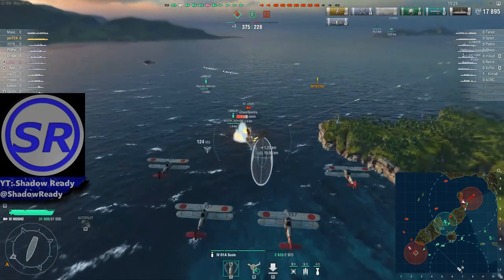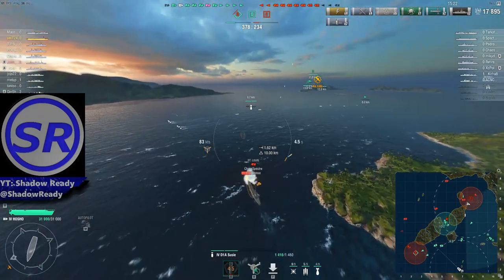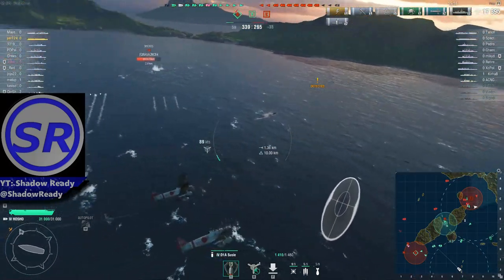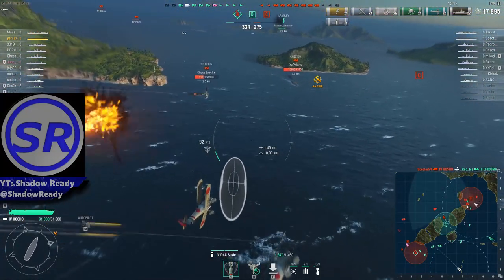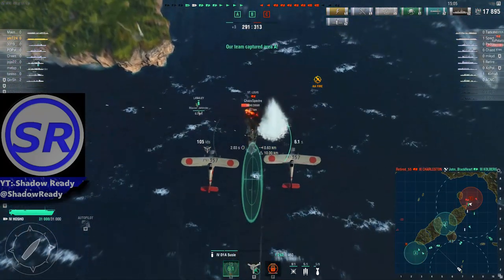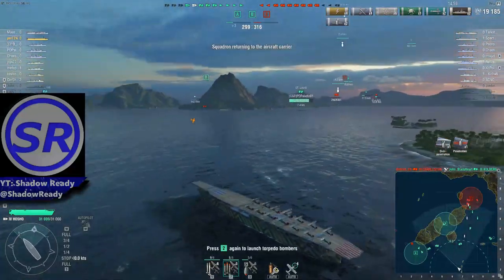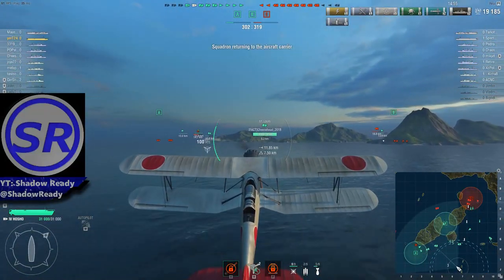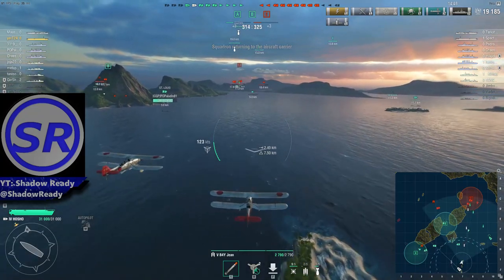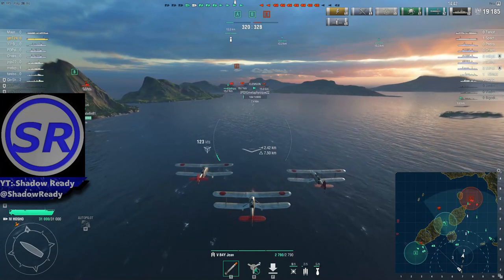Then you just line it up again. I had to drop early because I overshot it a little bit — that's something you have to gauge, the drop timing is a little harder to get right on this one. Over-penetrations, but it was still a lot of damage. I already have 19,000 damage, which is purely because I'm attacking a tier 3 cruiser, but that's okay — I want points and I want to win this game.